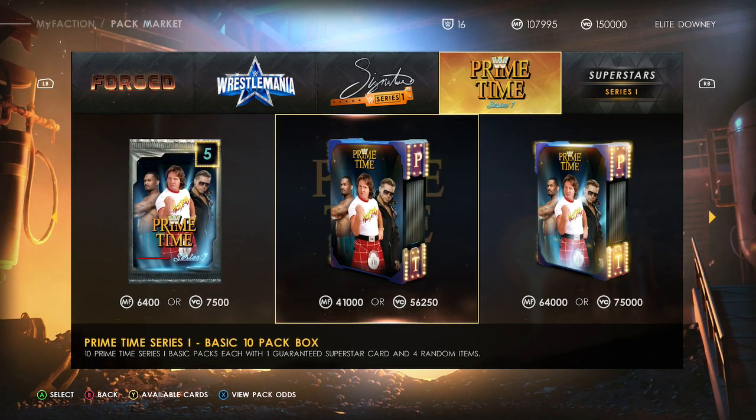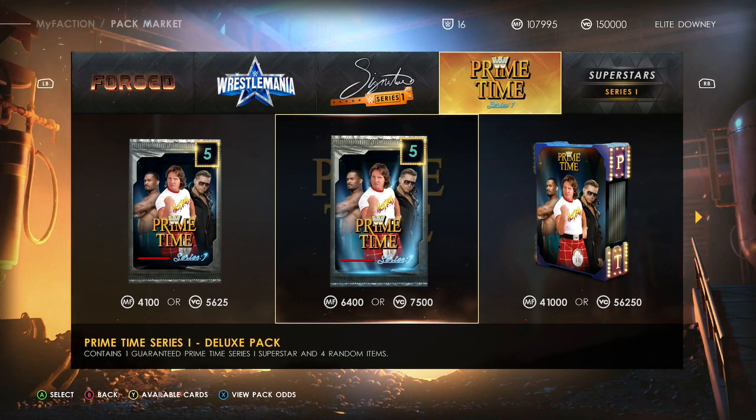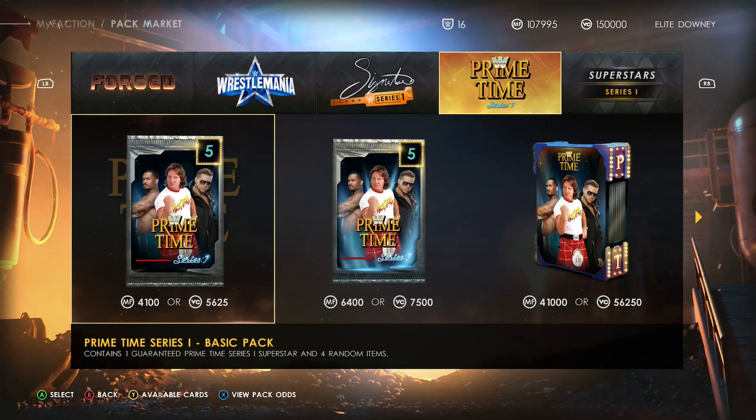So if you just want to use faction points, it's probably going to cost you anywhere between 250,000 to 350,000 points — and again it all depends how lucky you get. I did get a bit lucky: I got the last emerald I needed in a free basic pack, so yeah, that was pretty lucky.